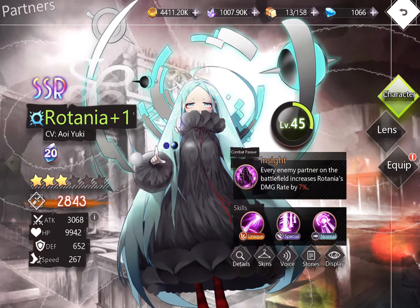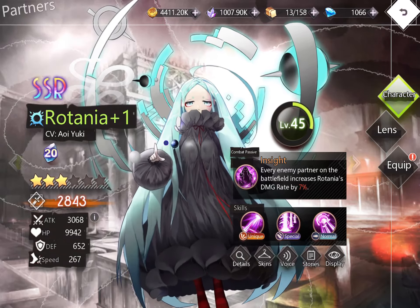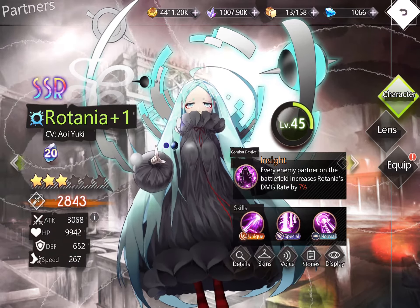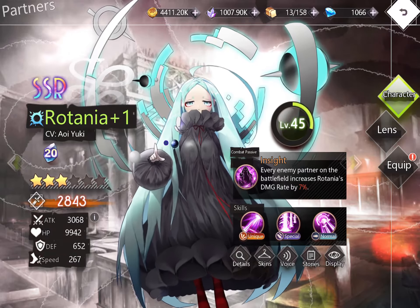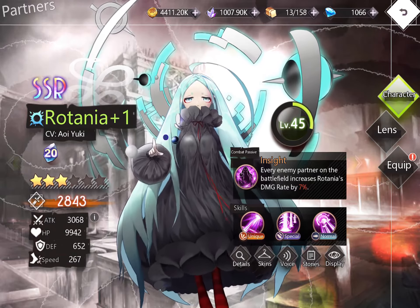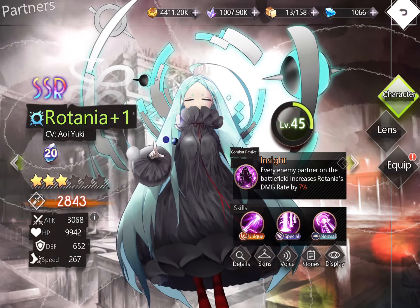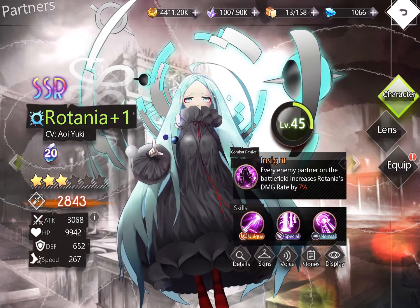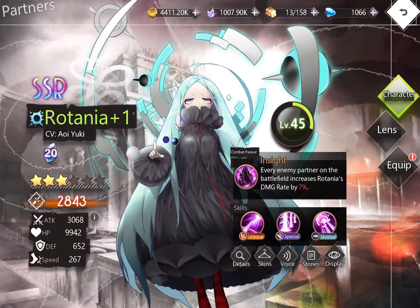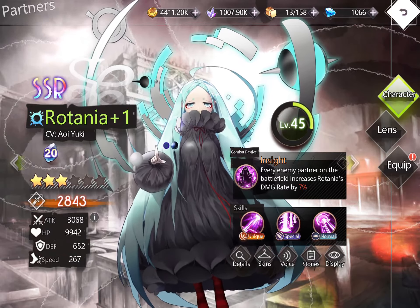Every enemy partner on the field increases Rotania's damage rate by seven percent. Damage rate is one of the best stats you can get, allowing Rotania to nuke enemies hard. The energy cost is 20, which is very high, but you can reduce it with Vivian. At five star, Vivian gives a deduction of nine energy; below five star, it's a six energy deduction. That's one way to quickly summon Rotania, who is normally used at the very late stage of battle.